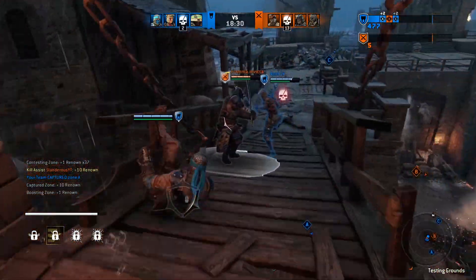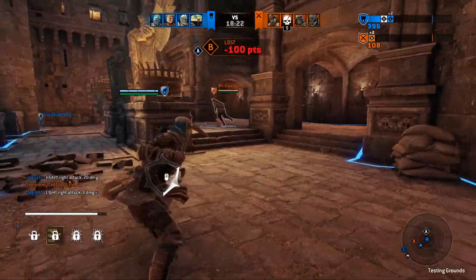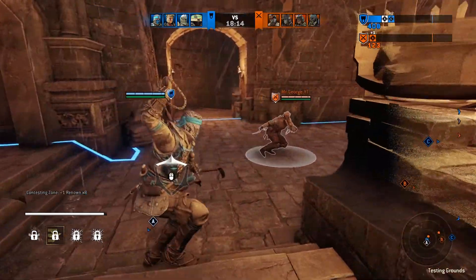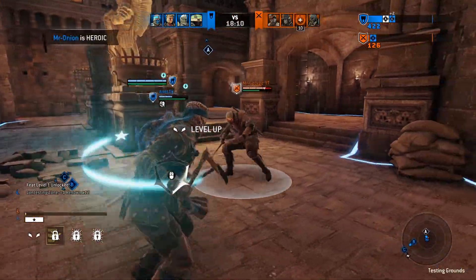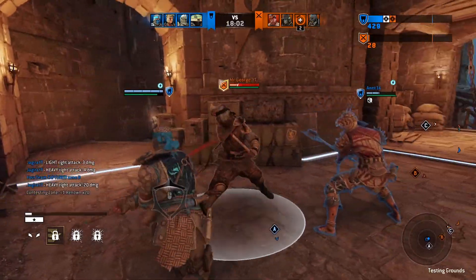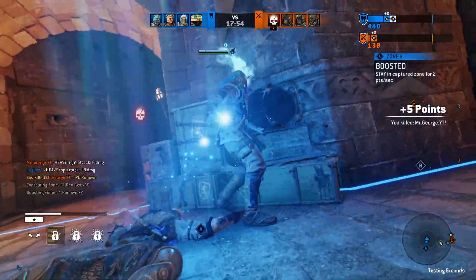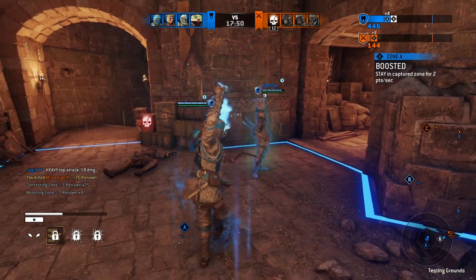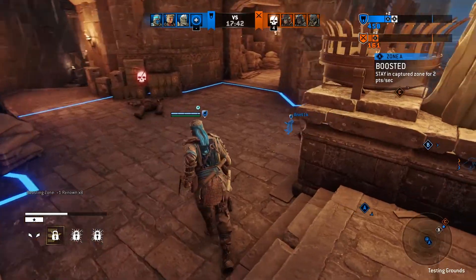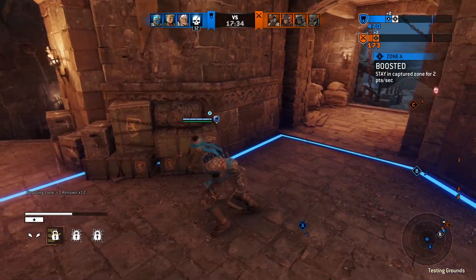Something that got removed from the previous iteration which I'm a little sad about — but I do understand — is the guard break into sickle rain. In the previous iteration, you guard break, you do your sickle rain, and it gives you the pin. Shinobi was the only hero at that time to get a pin directly from a guard break. Shugoki and Centurion required a wall throw or a light parry to get their pin. Shinobi didn't play by those rules — he had his own rule book. Now that's been gutted; if you guard break a target you just get a heavy or a light attack. I am sad, but I do understand where they're coming from.